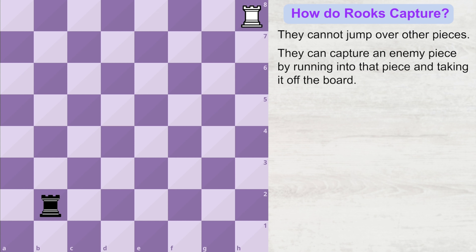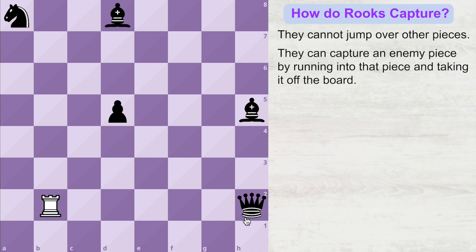The capturing move of the rook is very similar to the way it moves on the board. If the opponent's piece is standing on the squares that the rook controls, then that rook can capture that opponent's piece. Now let's eat up all of these opponent pieces one by one — first this piece, then this, and this, and this, and finally this.